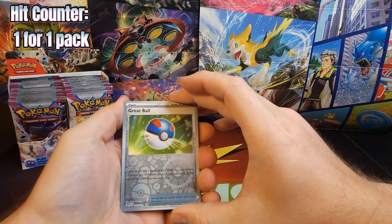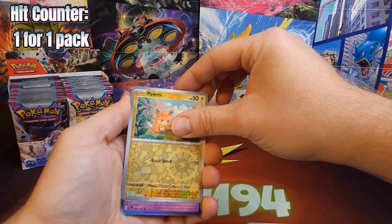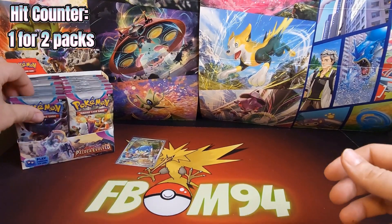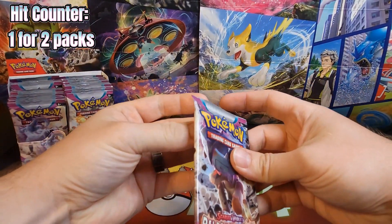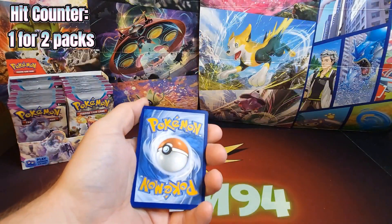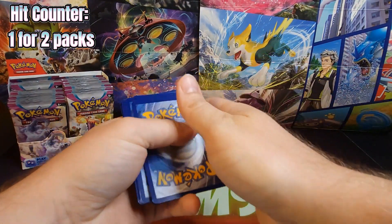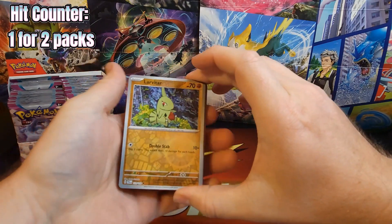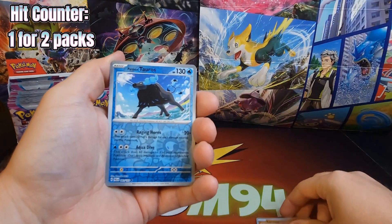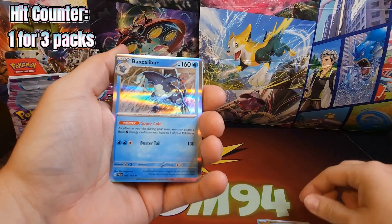First reverse is a Great Ball. Behind it is a Palmino and behind it is a Spiritomb. And a Larvitar behind it. Paldean Tauros reverse and a Baxcalibur.